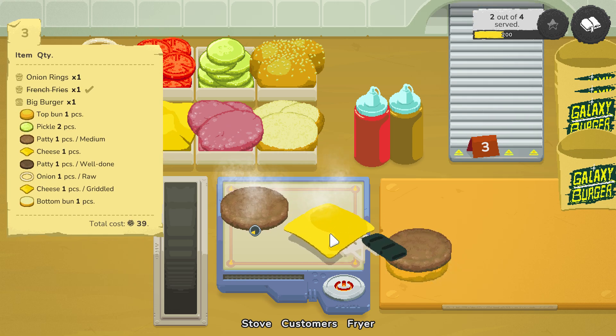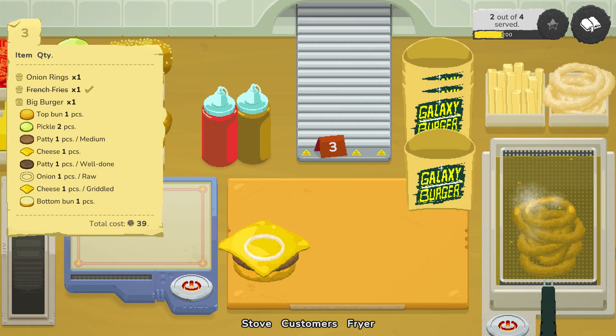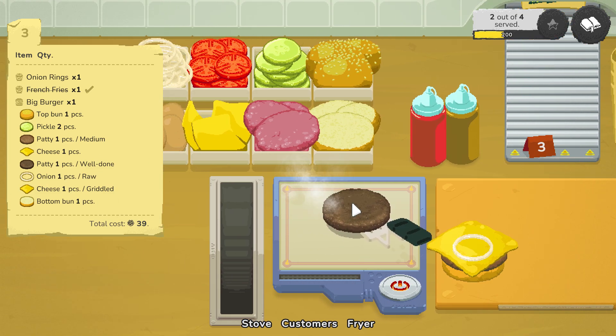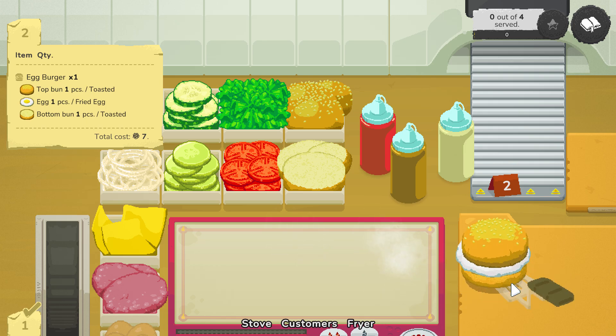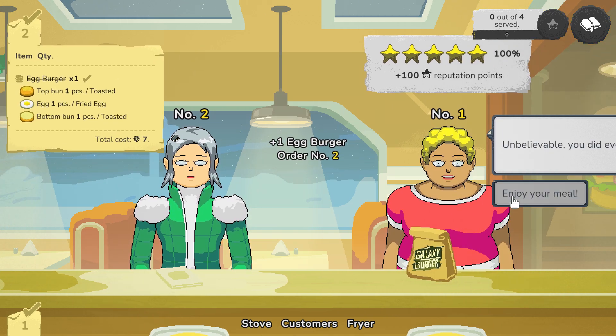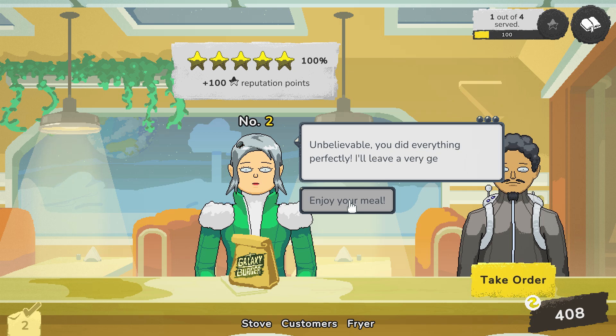Drinks only require you to push a button and wait until the cup has been filled. There are no other minigames, no onion cutting, no bun slicing, nothing gets marinated. You just select your ingredients, wait, then assemble them. Stacking your burger is incredibly satisfying and with the pleasant pixel art you just want to do it perfectly. But there's not much depth to the gameplay. Later levels give you the opportunity to serve multiple customers simultaneously, which can result in a little bit of time management and optimization. But the thing that works against it is the randomized orders - you don't know what customers want until you've taken their order, so you can't really strategize.